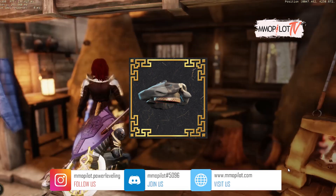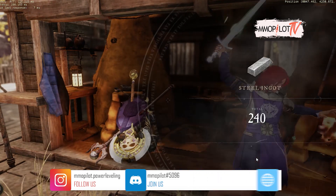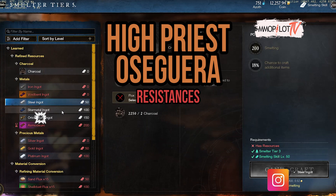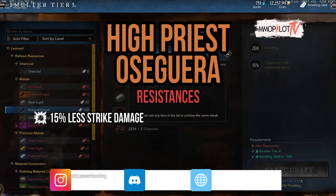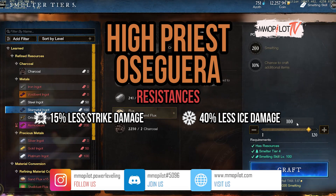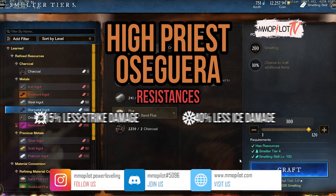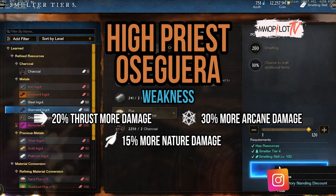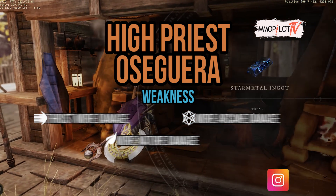The first one is the weaponsmith hat. You can obtain this equipment by defeating High Priest Oseg Era. It takes 15% less strike damage and 40% less ice damage, so we recommend not using those. Instead, use thrust damage, arcane damage, and nature damage, because it's more effective that way.